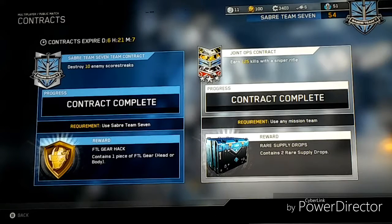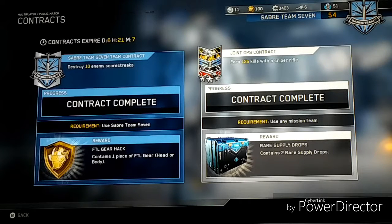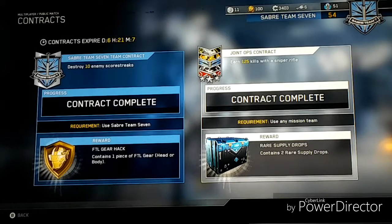As you can see I've been playing for about an hour in multiplayer, just finished this. Basically what you get for the first one — your mission team contract — you get an FTL gear drop. It contains one piece of FTL gear, head or body. I got a rare one, I got the Absence one, it's pretty decent.